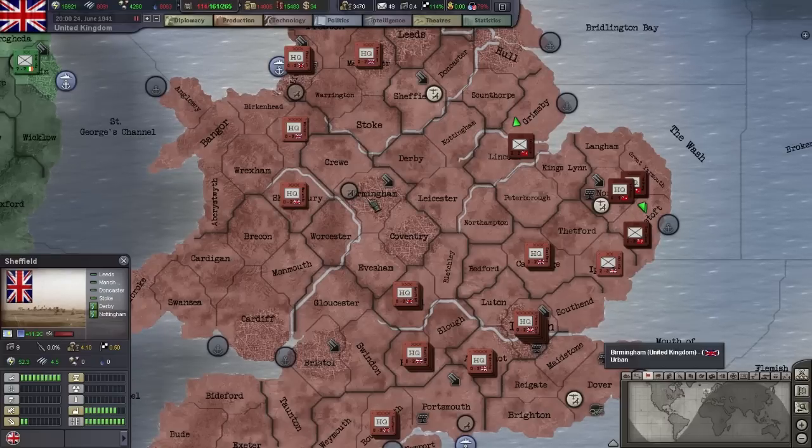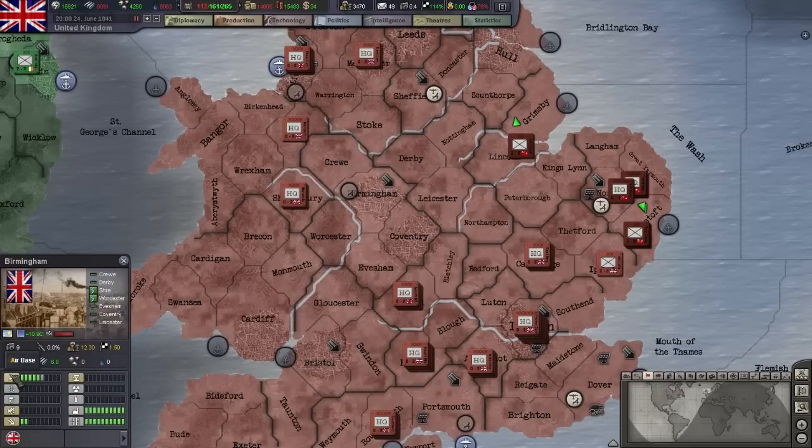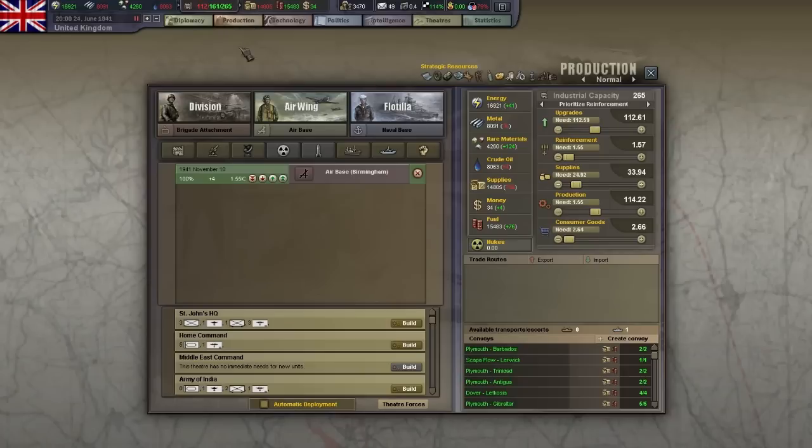To upgrade this base, select the province and click the air base icon in the province information as many times as you'd like to improve it. Doing so will add a new project to your production screen. Note that it's a serial run as indicated by the plus 4 here, so while this doesn't take a lot of IC, it's going to take a lot of time.